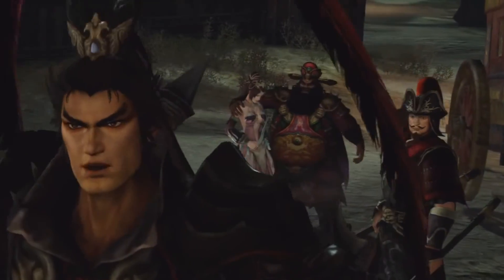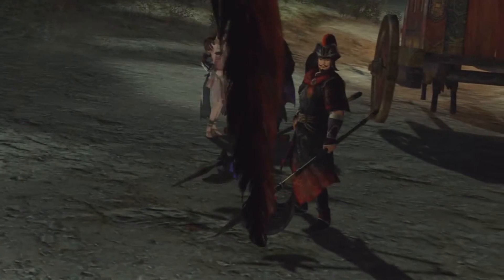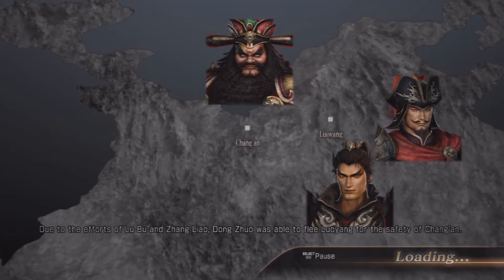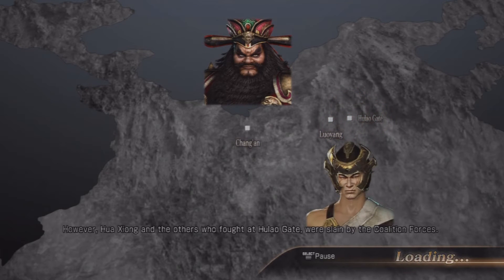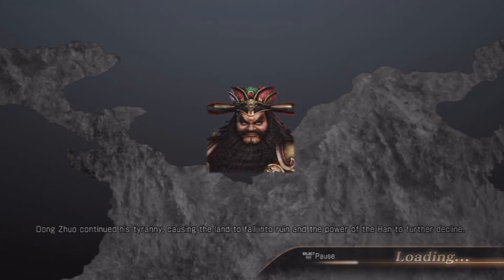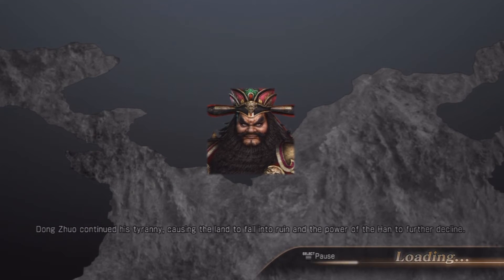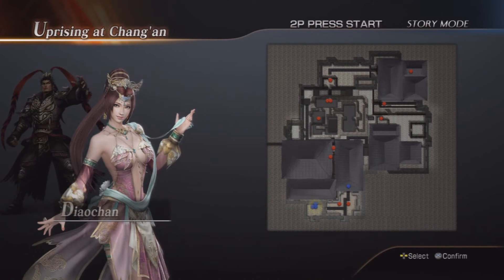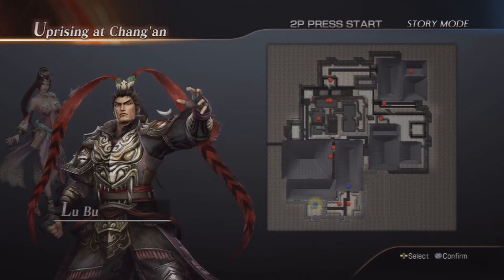I wonder what that means. Lu Bu is annoyed at what Dong Zhuo is doing — he's running away. Lu Bu wants to continue the fight instead of leaving. The next mission is the uprising at Chang'an — I love that name, it must be Chang'an. We get to be Diao Chan — I think Diao Chan looks really nice in this, really beautiful. But we'll continue as Lu Bu later on.